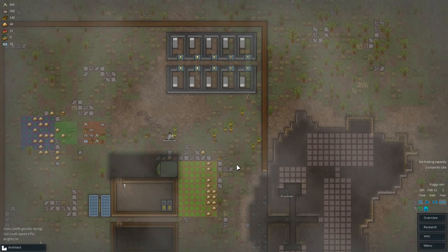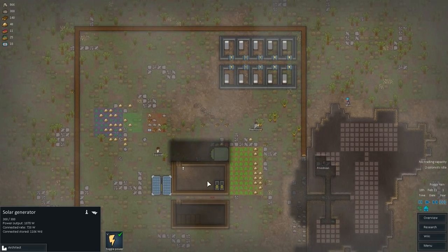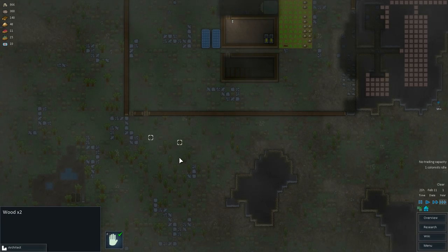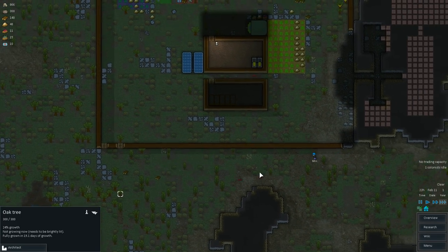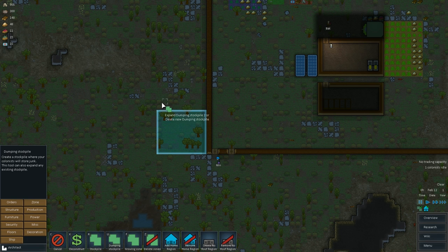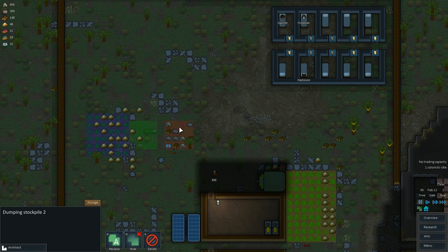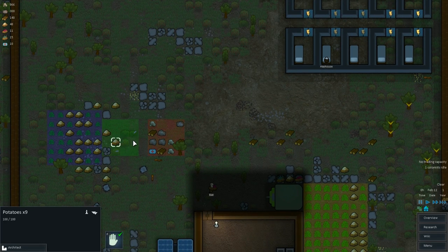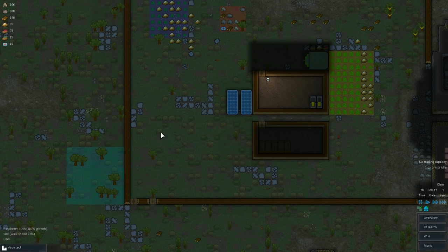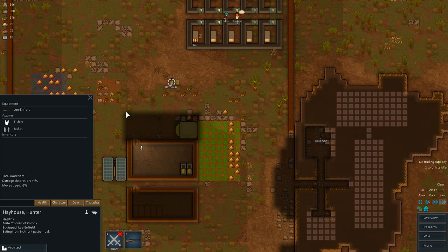I'm looking forward to getting rid of this. I might even get rid of this too — and all of these, I don't know what I'll do with them. I think I'm gonna build like buildings on the other side too. I need to get some defenses out here. I want another dump site — let's make another dump site outside of here. I think this will be more useful. Hayhouse is not gonna be our best combatant anymore — by the way, he's got poor eyesight, his left eye got crushed. The poor bastard.